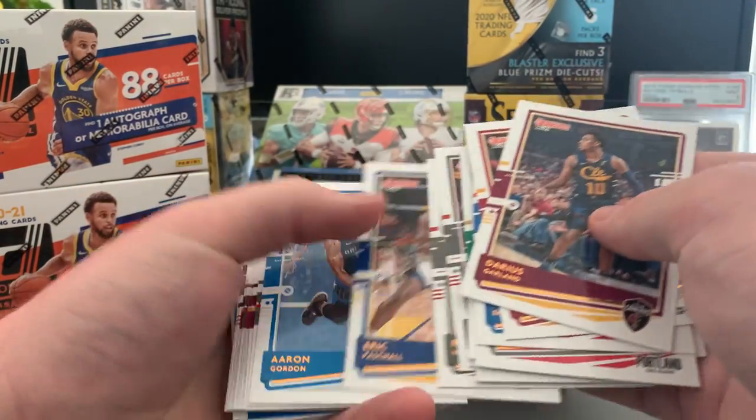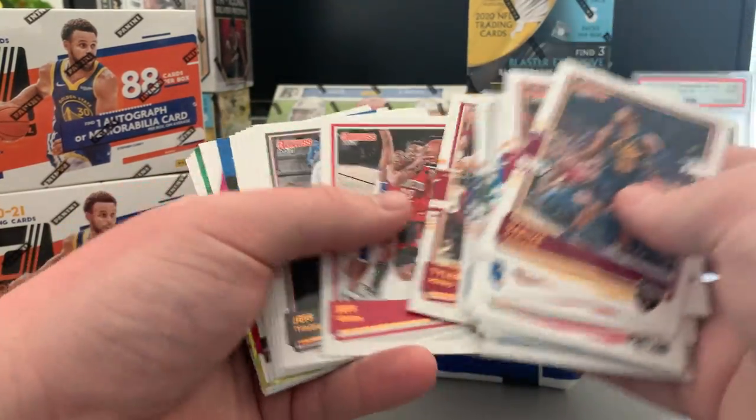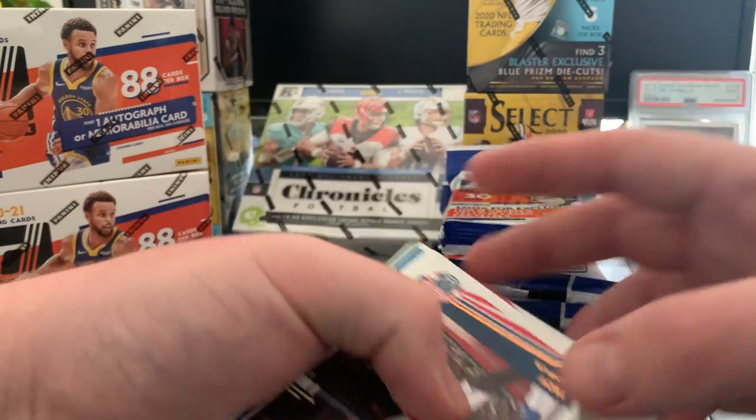OG, Fred, Pascal, Aaron Gordon, Yandri Hunter, Matthew Dellavedova, Portis, Hero, Green, Teague, Horford, Crowder. Put the base to the side.